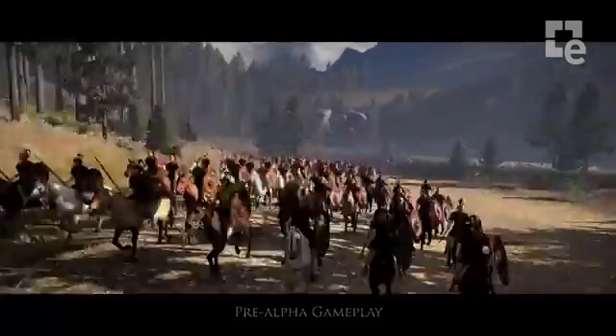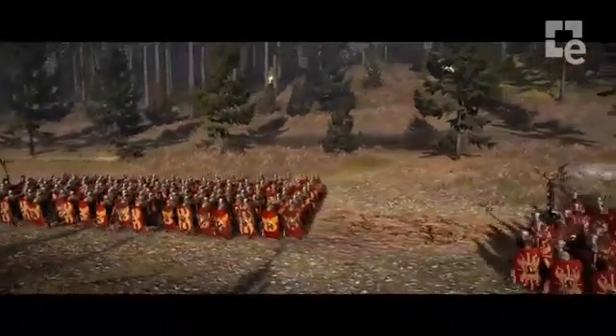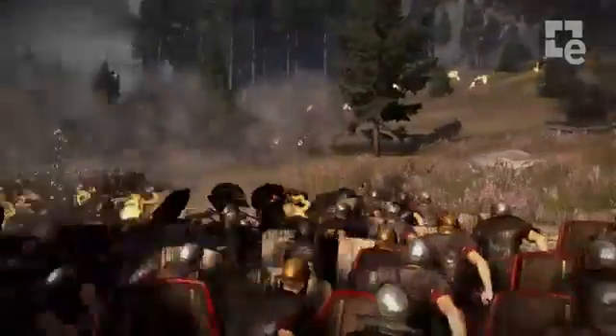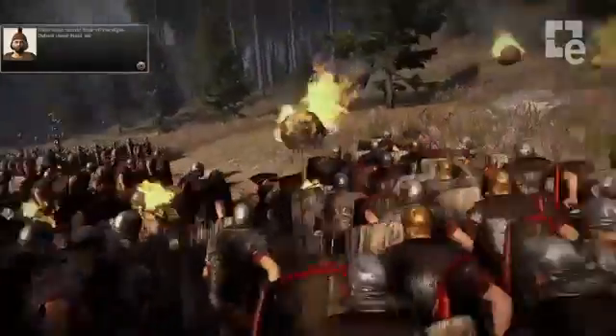Welcome to the Battle of Teutoburg Forest. This is one of the historical battles in Rome 2. It's set in 9 AD, and this is where the Romans come in for a bit of a shock at the hands of the barbarian warriors of Germania. I'll be playing as the Romans, trying desperately to shepherd my men through one of history's most amazing ambushes.